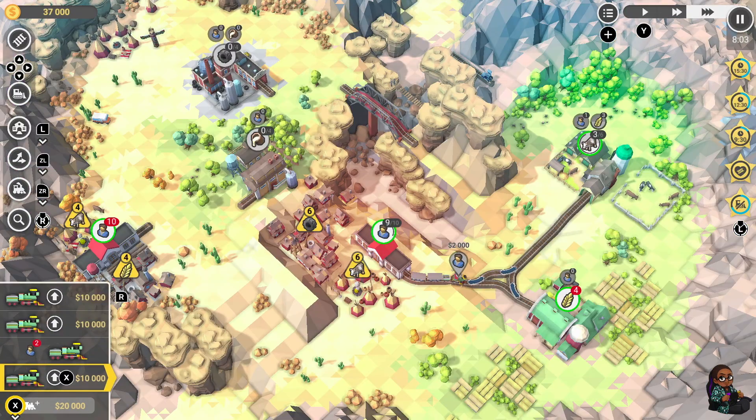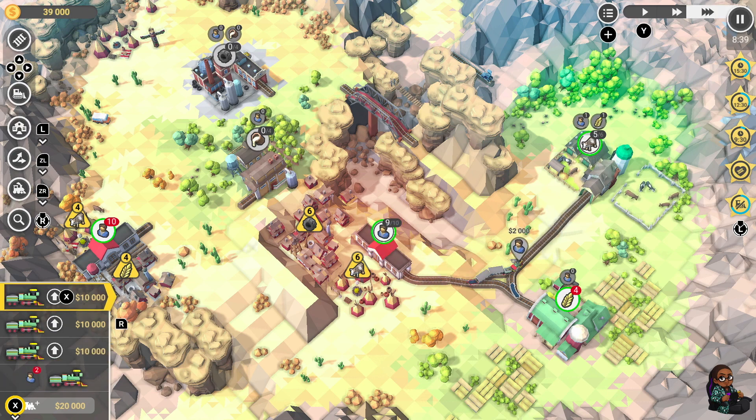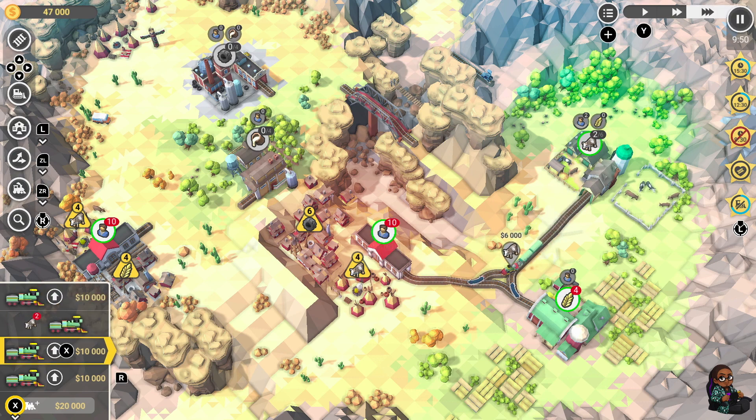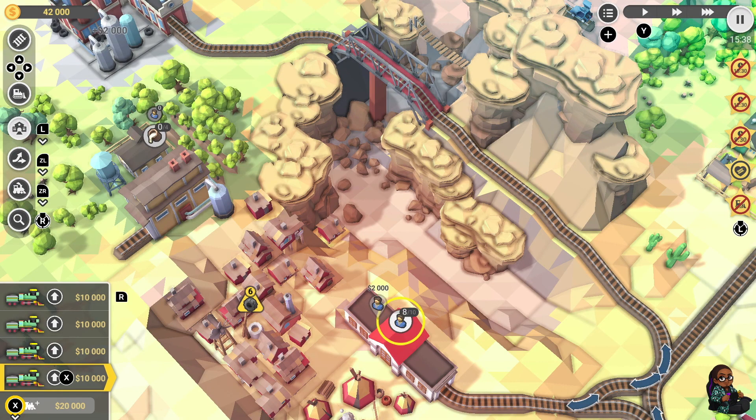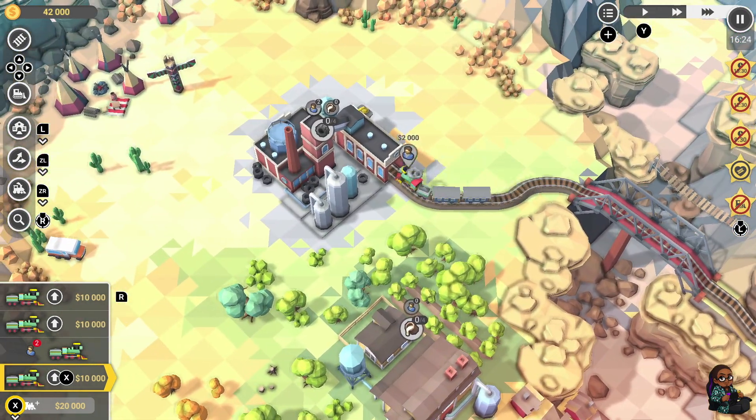The heart of Train Valley 2 lies in its 50 levels in company mode, where players must navigate the intricate balance between micromanagement, strategy, and puzzle solving. As the world becomes more demanding, players must produce and ship increasingly sophisticated goods using 36 models of locomotives and over 65 types of train cars. The efficiency and cost-effectiveness of your railroad empire are paramount, adding depth to the gameplay. The game introduces bonus difficulty with secondary objectives and a rating system, catering to players seeking a tougher challenge, enhancing replayability and providing a sense of accomplishment.